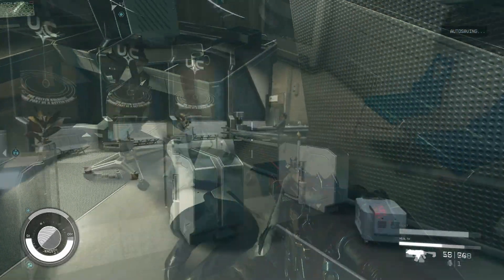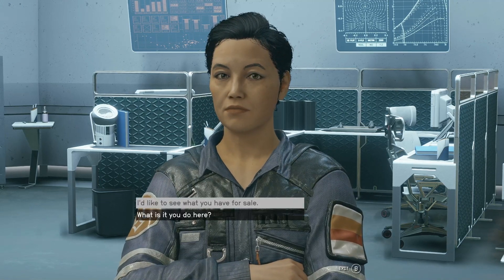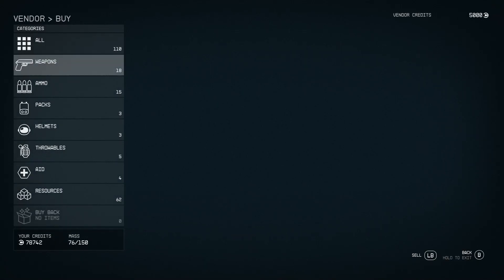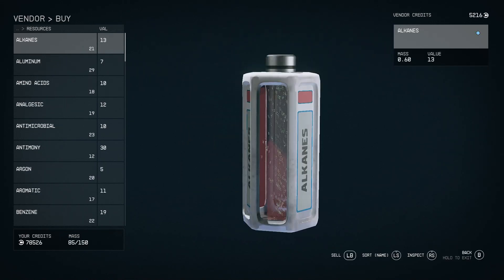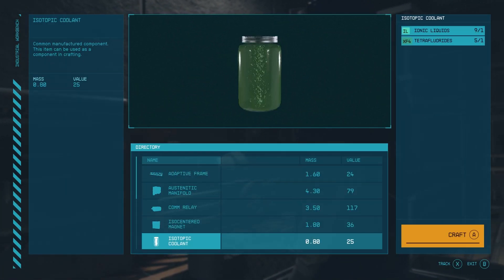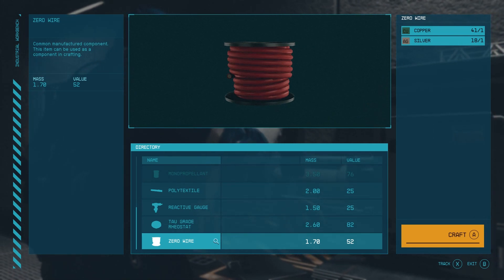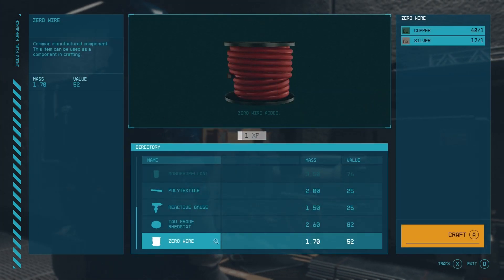Another good method for acquiring an abundant variety of resources, if you have the credits and you're in town, is to visit an NPC and check their resource inventory on the buy tab. Here you can purchase as many items as you have the credits for, or as long as they have a proper inventory. It's a quick and easy way to find those materials that require some additional effort or just seem to be eluding you. On top of that, there's even the option to craft some of the more complex crafting materials like an adaptive frame or comm relay at an industrial workbench.